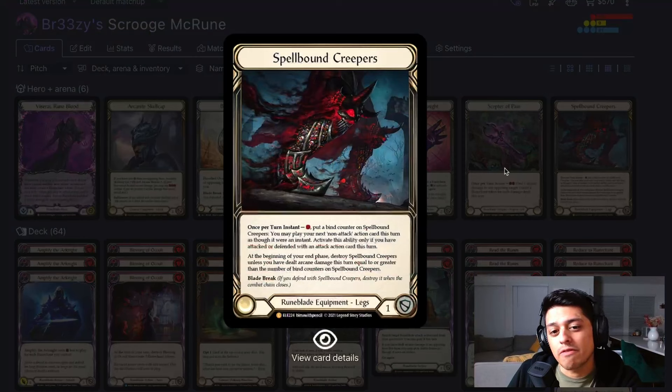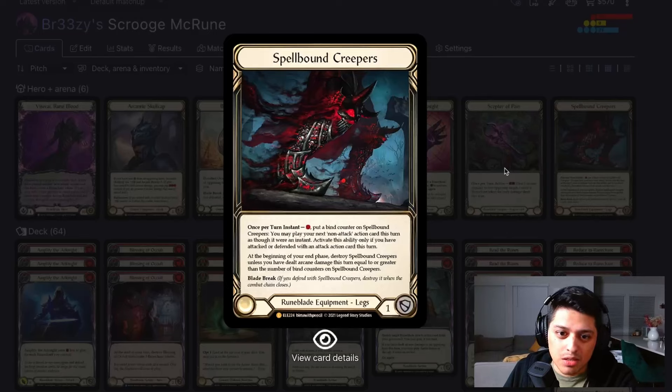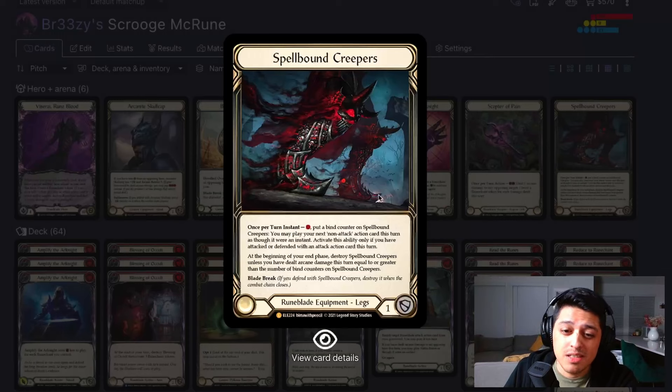Spellbound Creepers — there are very few times I've done anything cool with Spellbound Creepers in this particular build. Nine times out of ten, it's just a one-block. It's a fancy one-block, but having the option there to do some instant-speed shenanigans is awesome. Don't count on it every game as if you were playing a Maverick in Skies style Viscerai — this is a very different mindset.